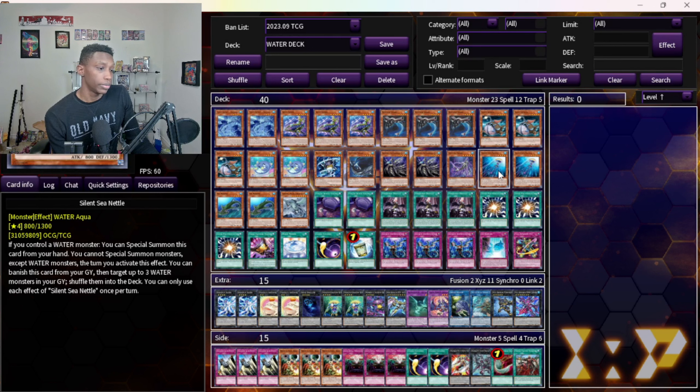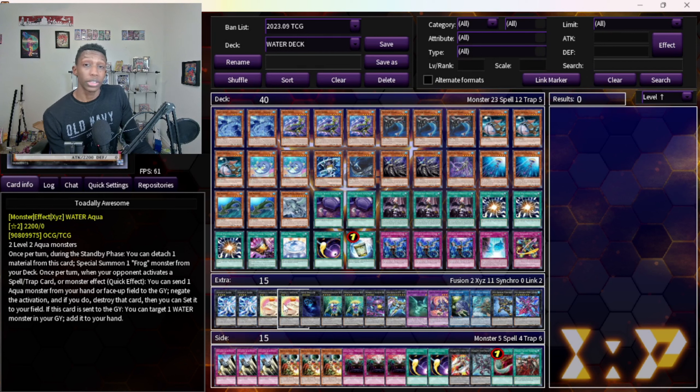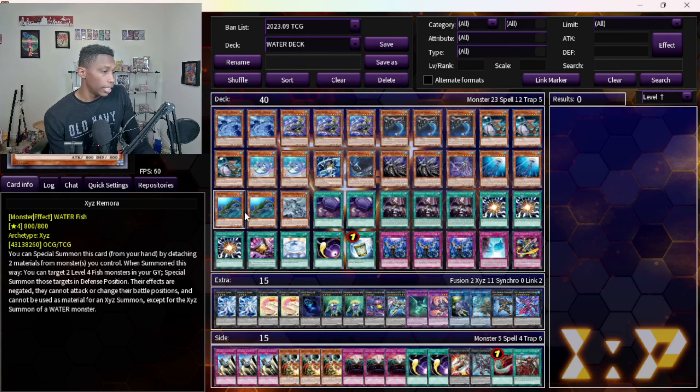Two Sea Nettles — this helps you recycle back your resources. Usually if you use this as part of your combo, you can recycle back all the monsters you need to get them back to your hand. You can also use this to recycle back your extra deck monsters during your turn. Usually you use Totally Awesome to recycle monsters to your hand, and then Sea Nettles recycles back your extra deck monsters so you can play all over again.